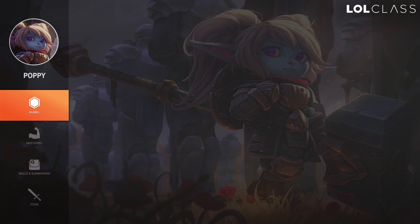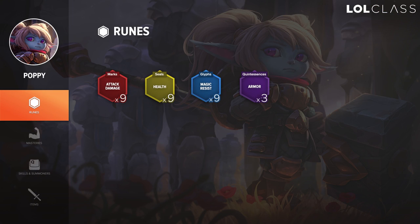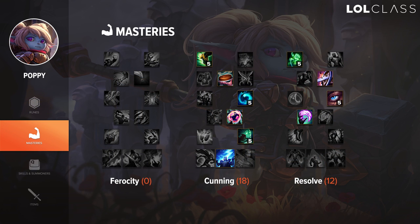For runes, you're going to take AD reds, HP yellows, and MR blues. You can go per-level MR blues if they have no magic damage in the lane, as it'll help out a little bit for late game. You're going to take armor quints. The big thing about this mastery page is Thunderlords, so during trades you're going to want to get three procs on them to proc Thunderlord's. Keep that in mind when you're trading.